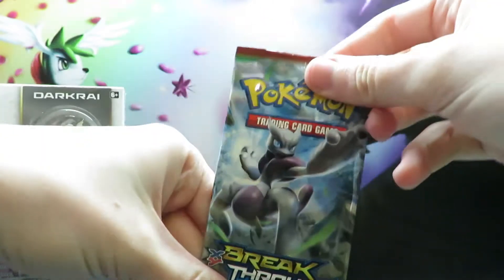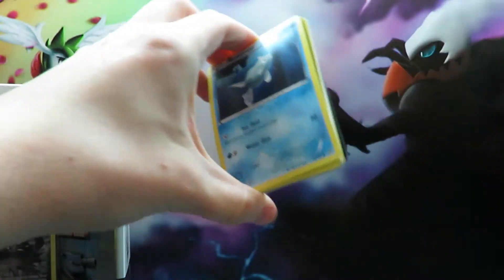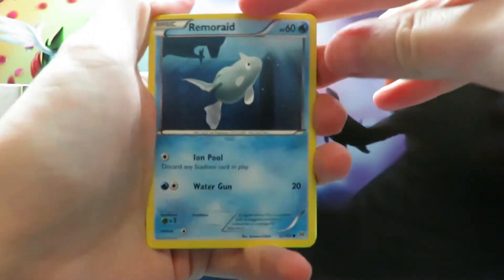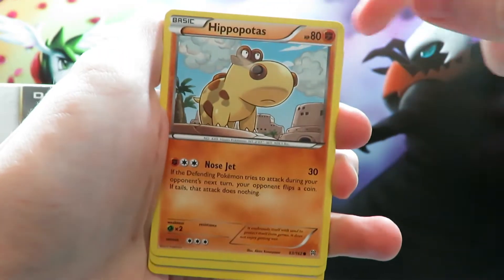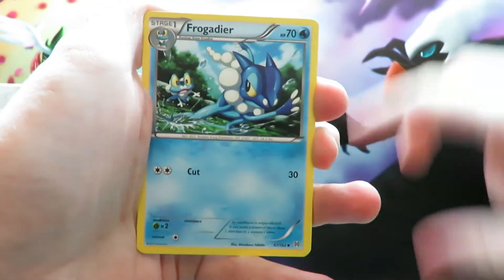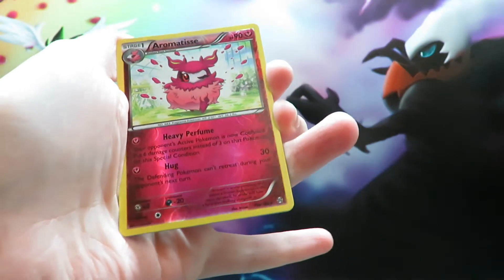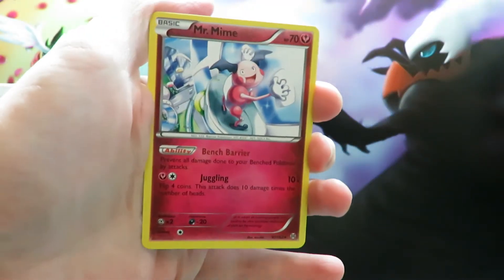We shall quickly open our Breakthrough pack and see what we can get. We start off with a Remoraid, Doduo, Piplup, a Hippopotas or something like that, Pansage, Froaggadier being chased by a little Froakie down there, a Staravia, Professor's Letter. Our reverse is an Aromatisse, which is a rare. And our final card is a Mr. Mime washing a window.